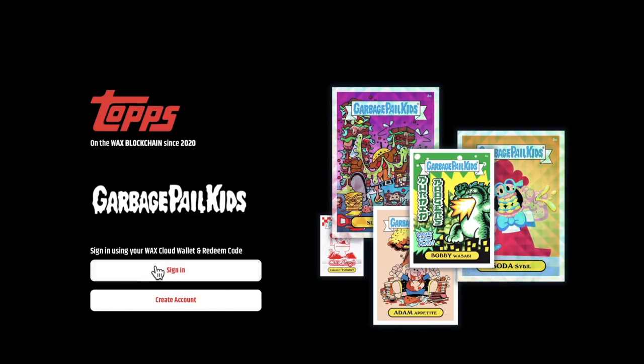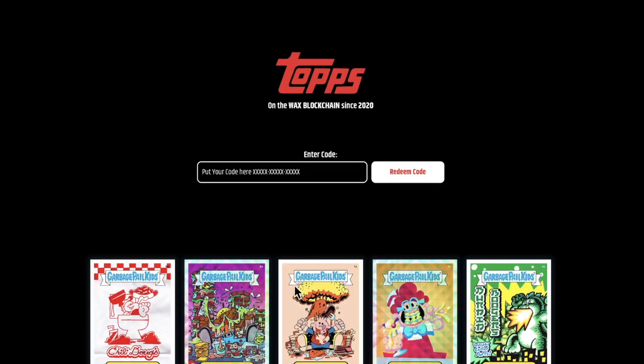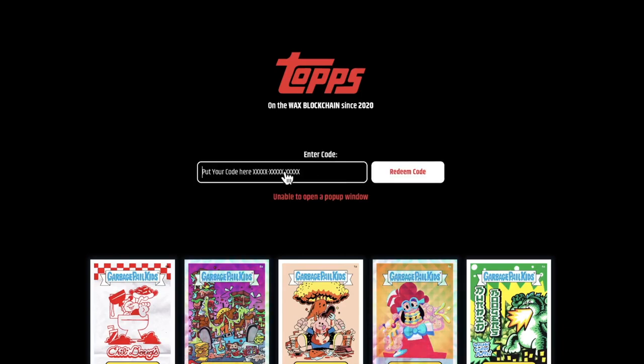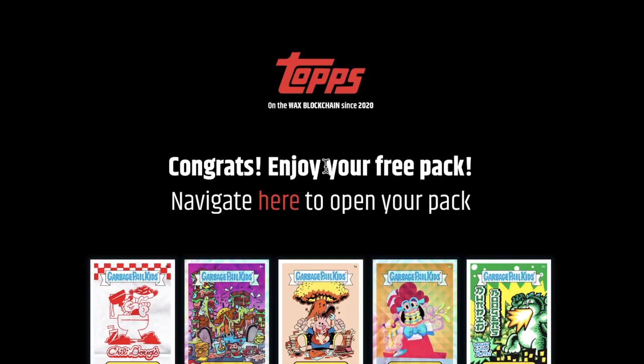We've already got our packs preloaded, so we're going to go ahead and sign in — that's the website on the back of the Adam Appetite card right here. Once you have your account set up, we are ready to redeem packs. We're going to put in our code and redeem it and claim that pack. If you've been watching our previous videos, you'll know this happens every once in a while — unless you're whitelisting or the bugs are worked out, which Topps is working on — you'll get those pop-ups and errors from time to time. No worries.